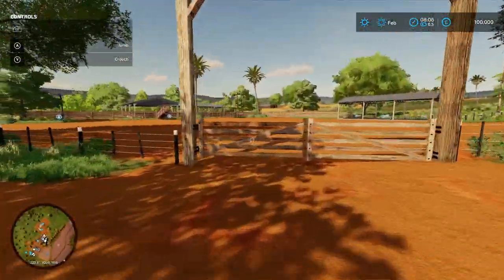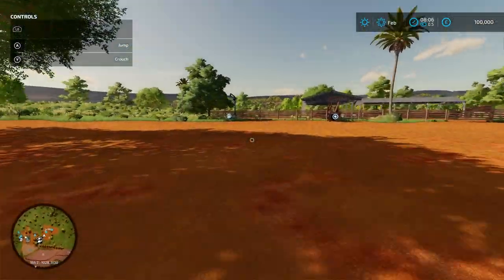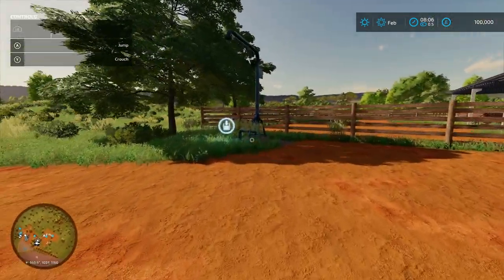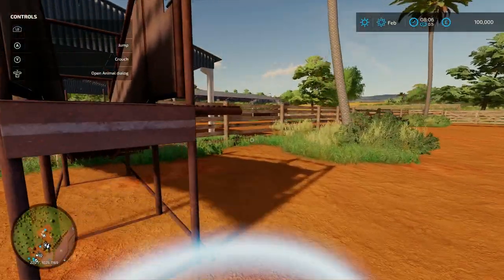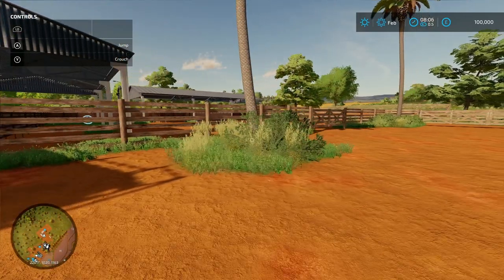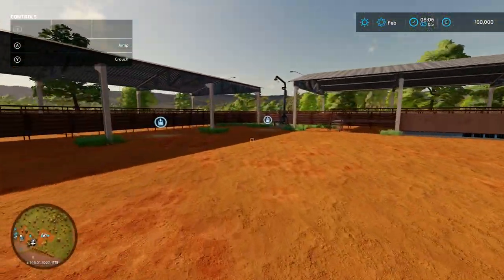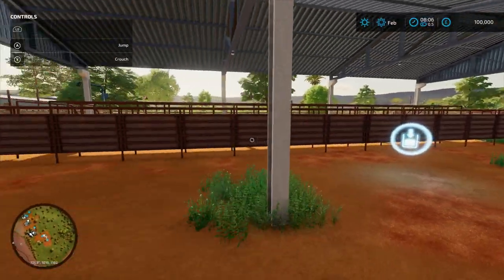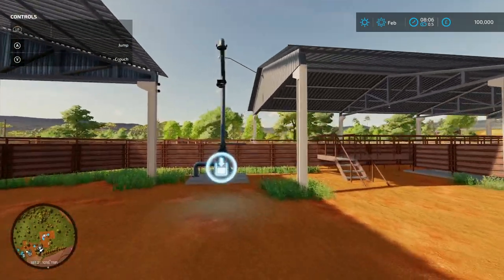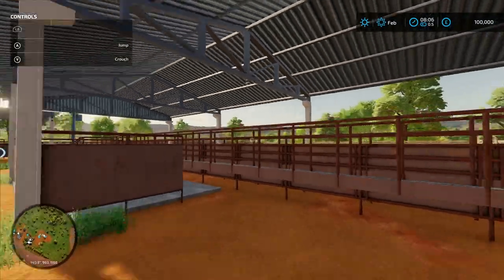Coming around here, open up these gates - there's a nice big area. Around here we've got another animal pen, another cow pen. Slurry taking-out point just there, and the animal dialogue box shows 40 in this one at 500 capacity - not bad. Open up your gate to take your milk out. There seem to be two taking-out points here.